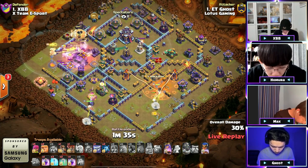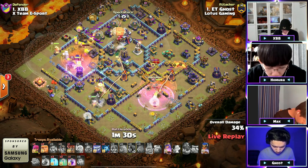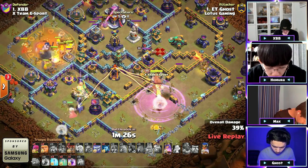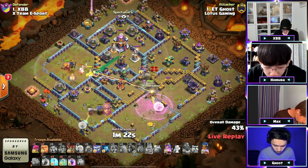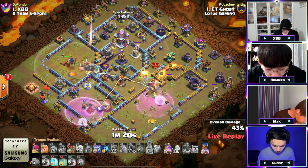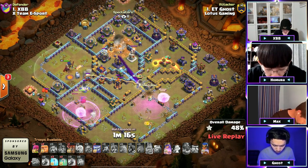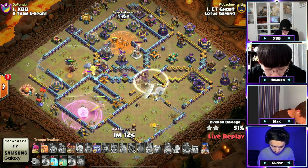There's a blimp, a headhunter, and the king ability — so the blimp can secure the town hall. The healers are now deployed onto that RC, which protects the blimp at the same time. The queen is charging the blimp as it makes it to the town hall. There are three different things happening — even wall breaks. Look at the multitasking done by Ghost here, and the RC is getting healed back up from the healers under rage.